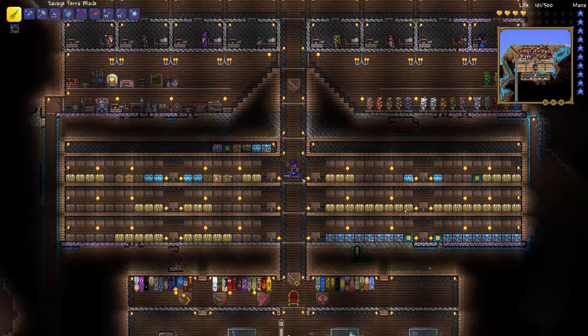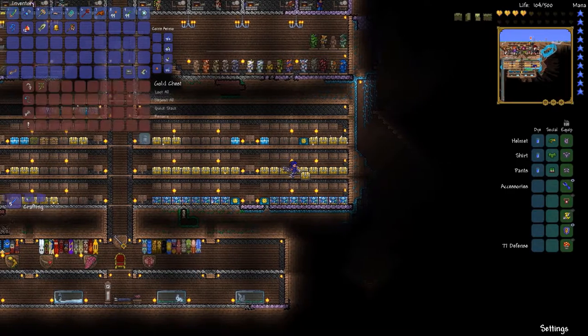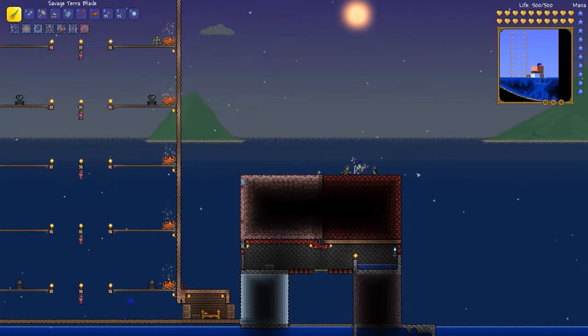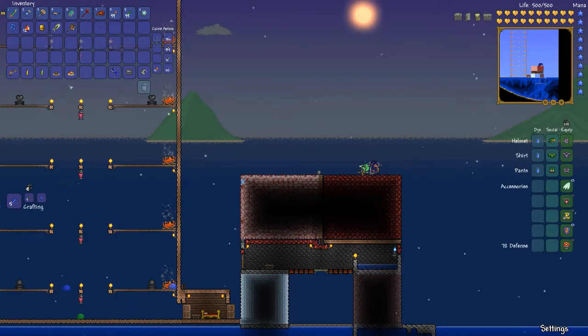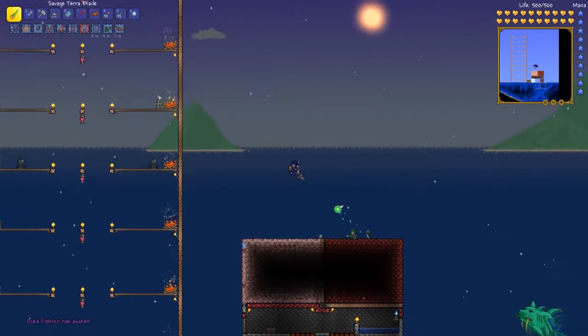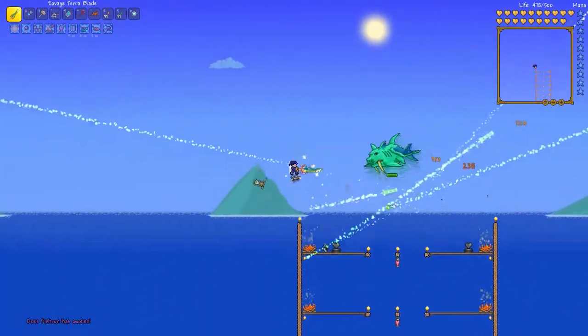One second. Alright guys, sorry about that. But anyways, we are back here at this area where we will cast our line. For Duke Fishron, I brought a few more buffs with me. Let's buff up real quick and cast this into the sea. Oh, I didn't know you couldn't take two buffs at the same time. And we got a bite. Run as fast as you can — you can't catch me, I'm the gingerbread person.